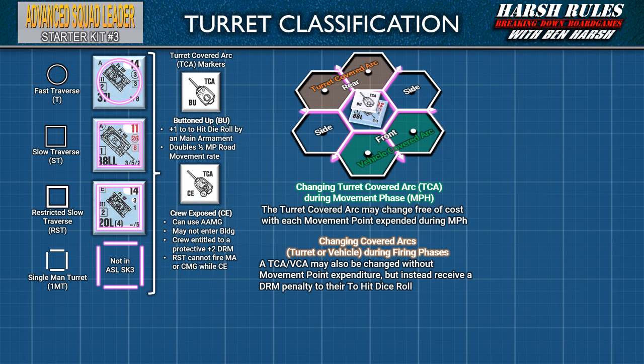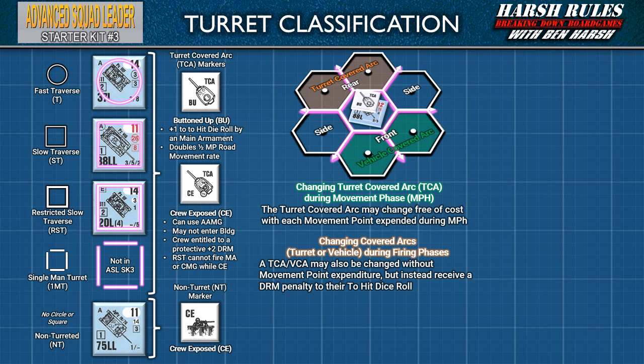The status of a turret — whether the crew is buttoned up or exposed — as well as the turret's facing, is managed by the double-sided turret counter. Each side gives the armored fighting vehicle specific abilities in the game. For completeness, an AFV counter with no border is considered non-turreted, or NT. The main armament of a non-turreted vehicle is bow mounted, meaning the player must turn the entire vehicle in order to aim. Because this vehicle does not have a turret, a special counter is included to track whether the crew is exposed.